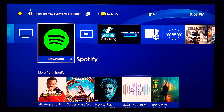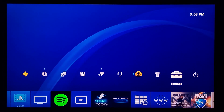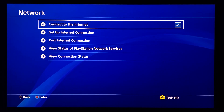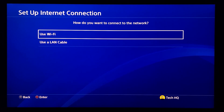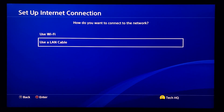To change your PS4 DNS server, first go ahead and open up your PS4 settings. Then go down and select Network, then go to Set Up Internet Connection.